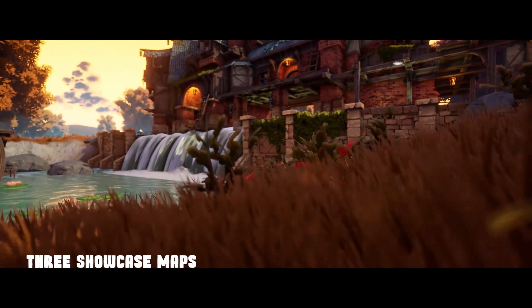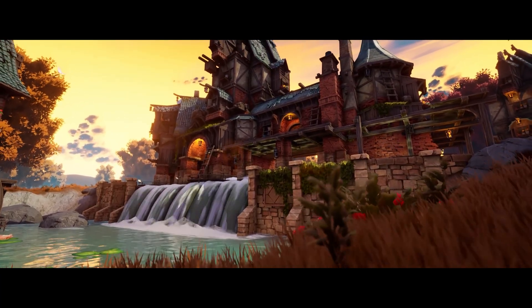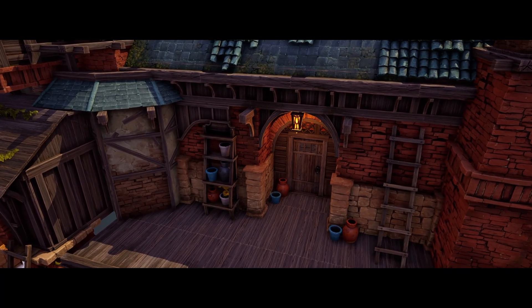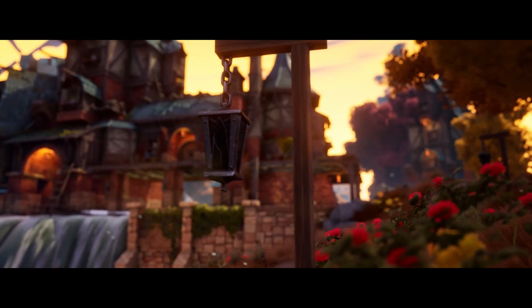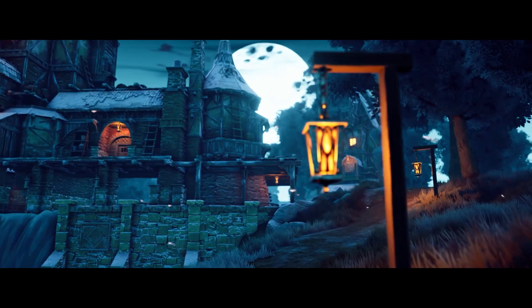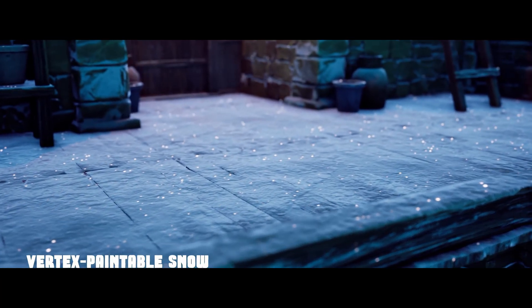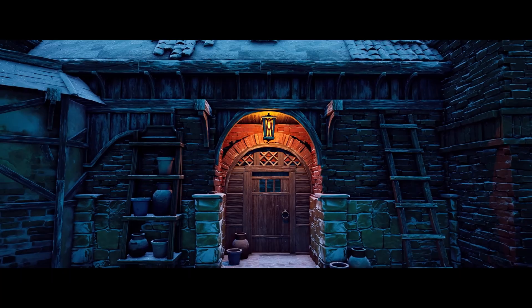The three maps you've got are a winter map, a summer map, and an autumn map. There is also an overview map for the modular assets just to showcase what they all are. There are six master materials with more than 100 instances, 450 unique and modular assets, including props such as barrels, clay pot variations, and lantern variations. You've also got modular architecture pieces, as well as foliage. And there are 290 high-quality textures, with the texture resolutions all being 2K. I think this one looks absolutely great.